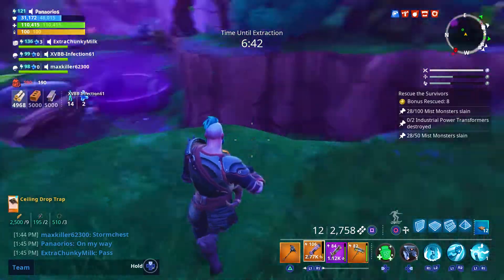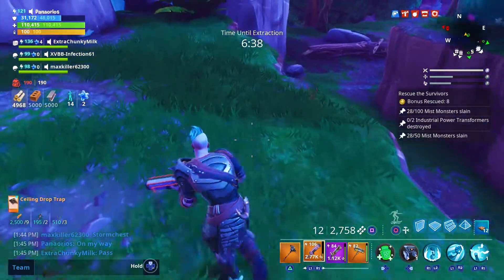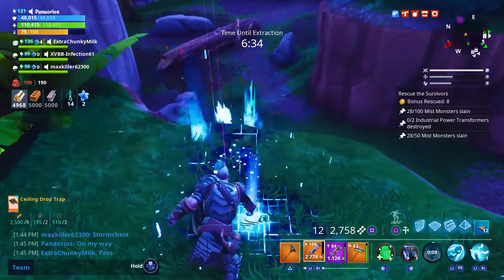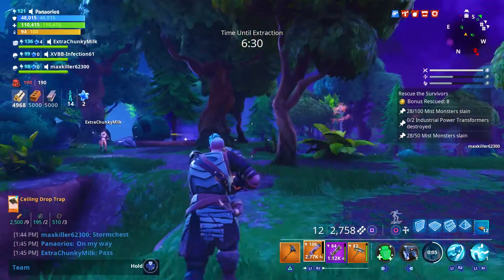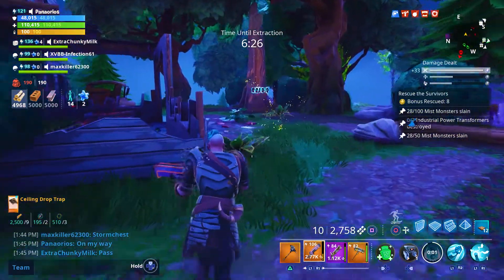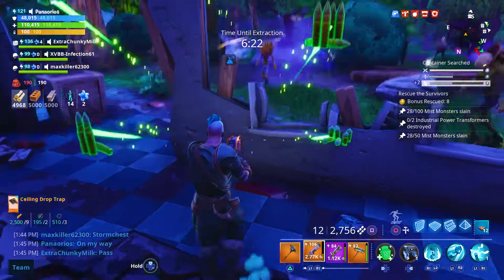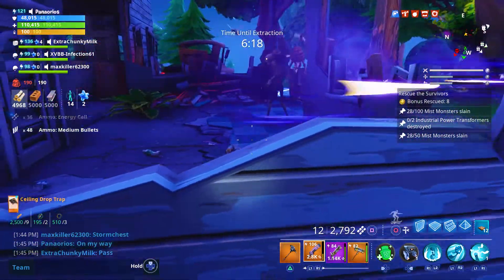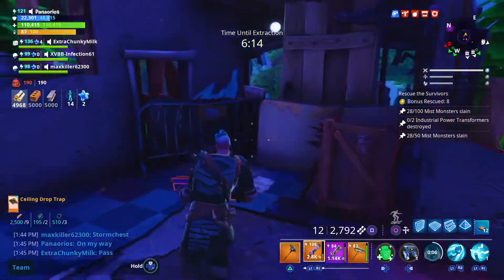Another cool thing about Seismic Impact — not only can it go up mountains, it can go straight down. So if I stand here and punch, you can see it goes right down and then comes right back up. That's what the 'conforms to terrain' part of the skill description means. So if there are Blasters up on a cliff, I'm able to hit them, just like I can hit that behemoth right through the wall.